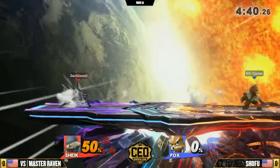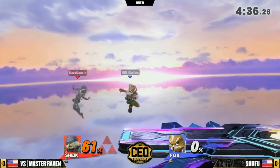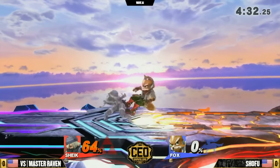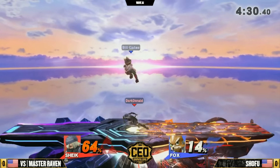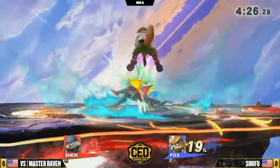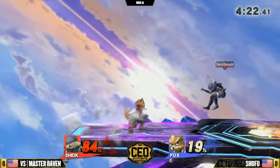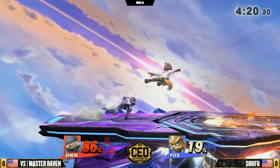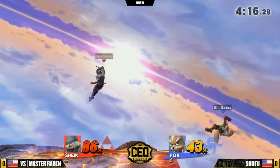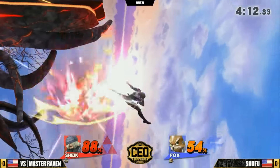That's like two grabs from Sheik. But that lead is building ever so slowly. Fox has the better kill confirms in this matchup — he does up smash kills so early on Sheik. Whereas Sheik has to work a little bit harder. That's always Sheik's problem in this meta right now: the characters that just kill her better than she kills them will continue to give her a hard time if she can't simply wall them out.